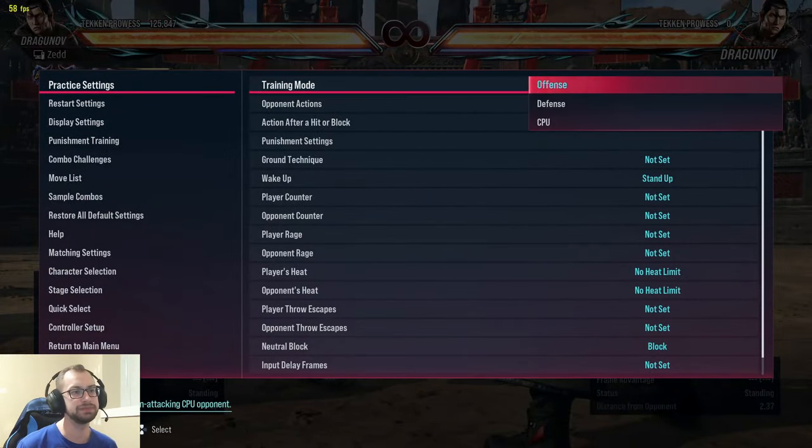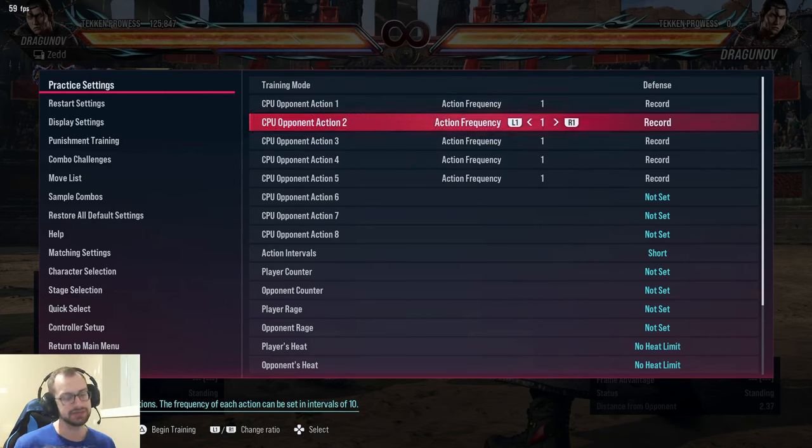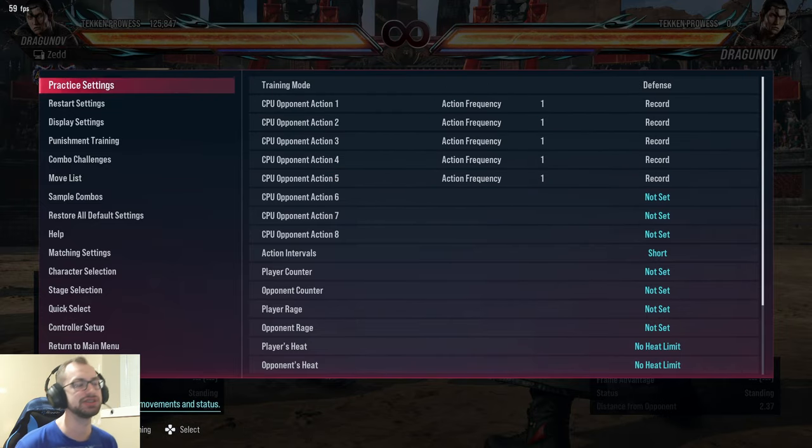I have them each recorded here. Dragunov only has five options — six if you count doing nothing — so he can go one, two, three, four, three-plus-four, obviously do nothing, and he can also use his while-standing actions. This is to deal with the one-brain-cell Dragunovs who are just looping it over and over again. Now I'm going to do a breakdown of the sneak stance in general.